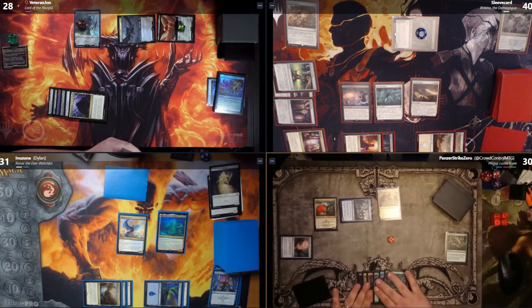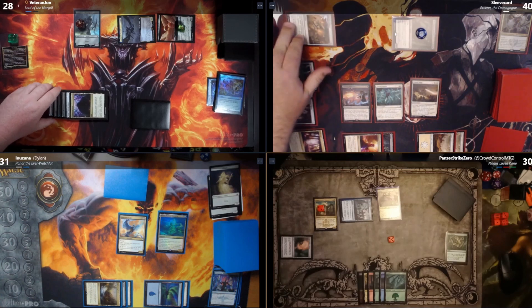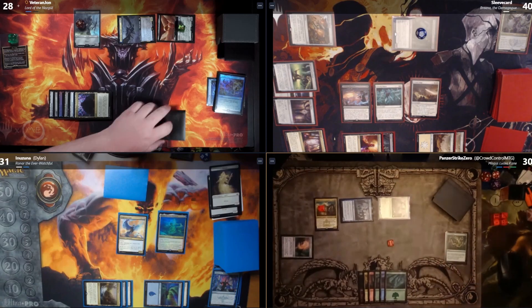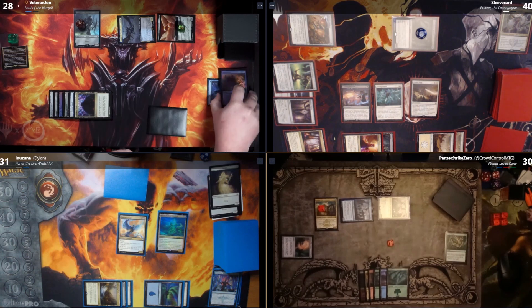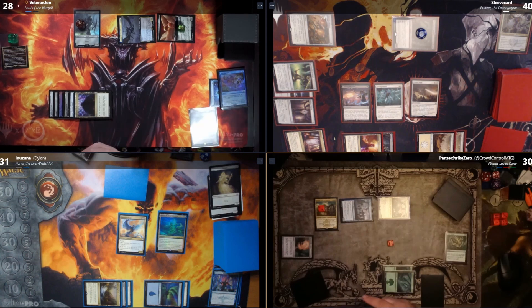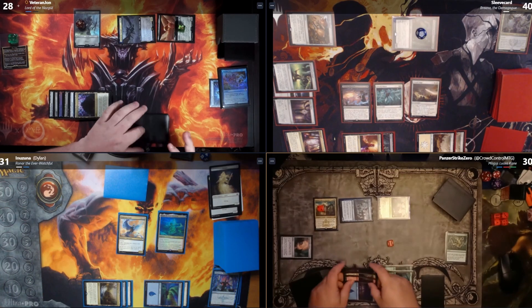Cory offers one additional colorless mana if the spell doesn't target him. It won't. I now have six colorless. I have 12 mana accessible total. I have five cards in hand — Ringwraith comes back to my hand because of Glorious Gale. I'm going to put ten into X and cast Primordial Hydra.